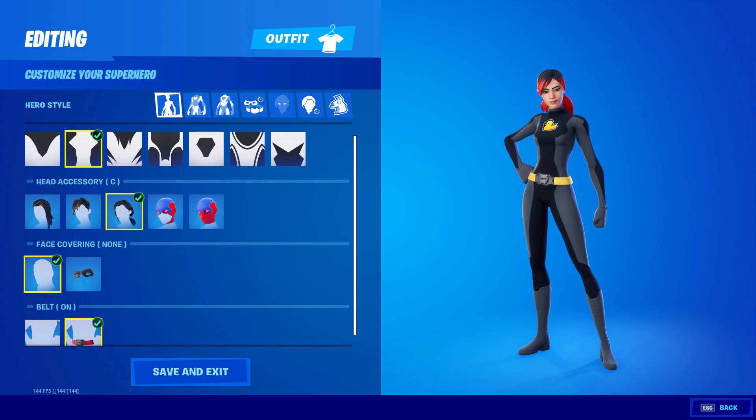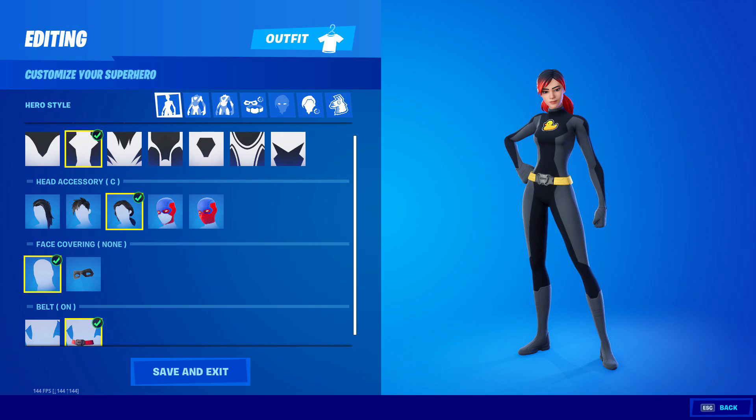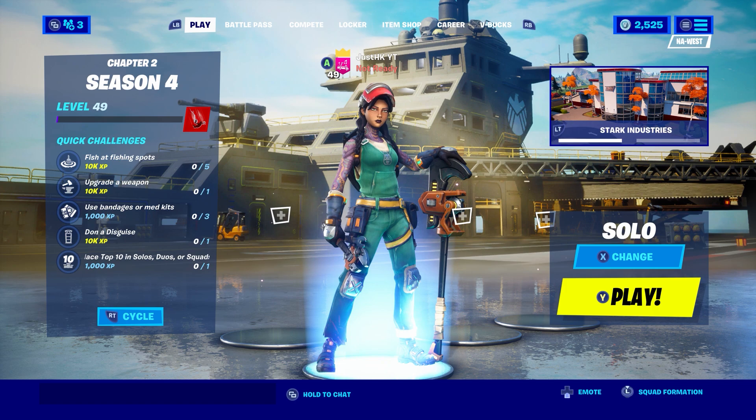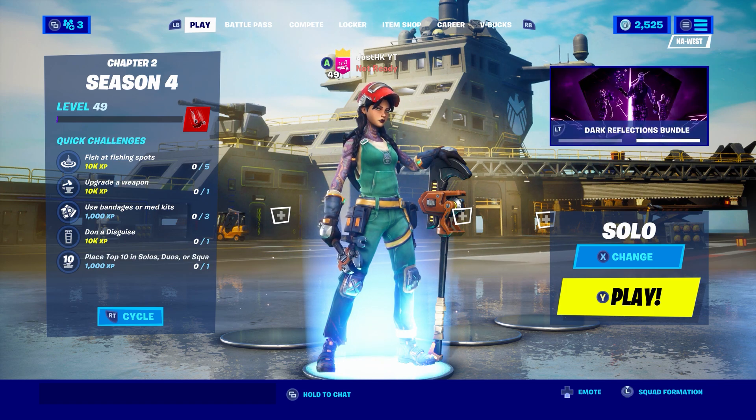This is going to be the most customizable skin ever. You guys can also change the colors — all the skin colors and all the hair tints, which is really awesome. You guys can also customize the primary color of the actual skin. So when you're buying a skin, don't worry about whatever the color looks like. Just really care about the actual skin template — if it's a guy or a girl. Just make sure you like that because you can't change your skin template; you gotta buy one of the eight skins. I would personally recommend only buying one of these.